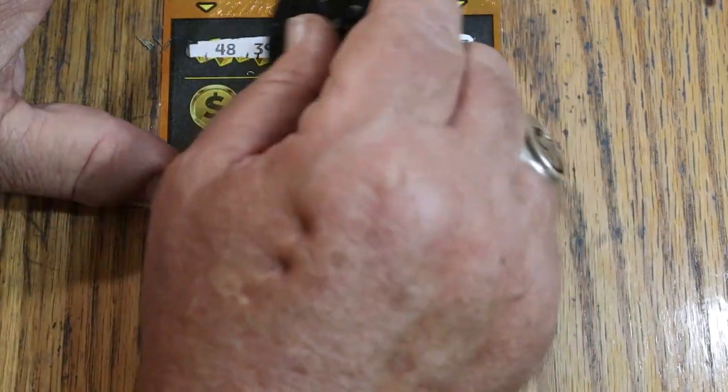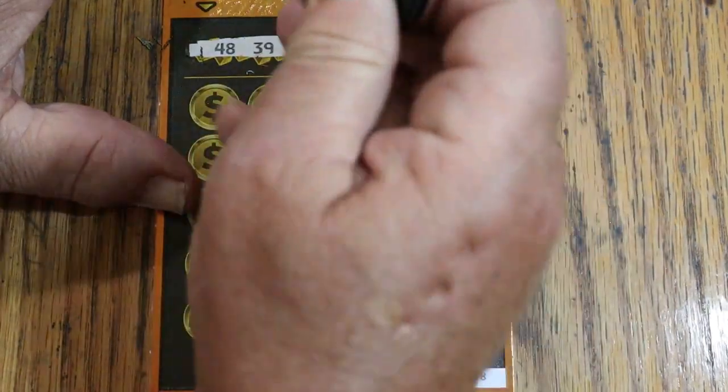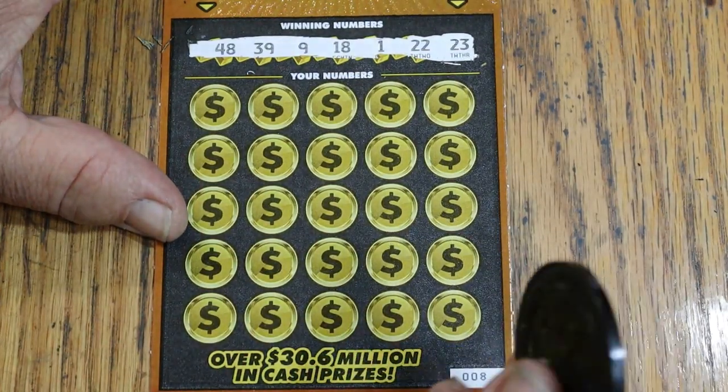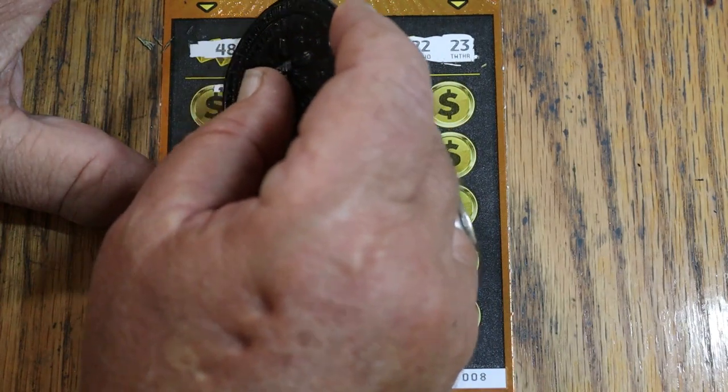Reasonable contrast between the background and the numbers. The winning numbers are: 48, 39, 9, 18, 1, 22, and 23. And we are off — let's see what happens.